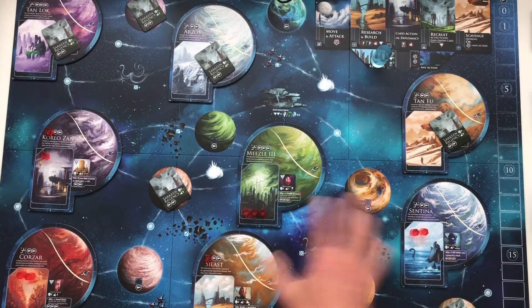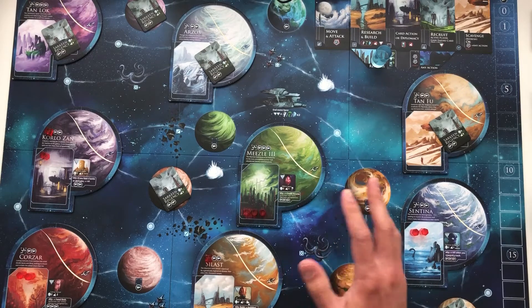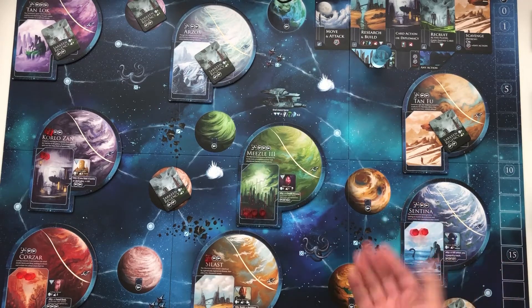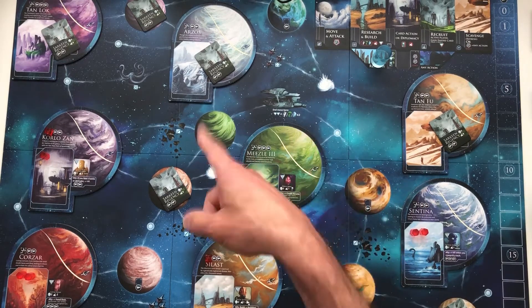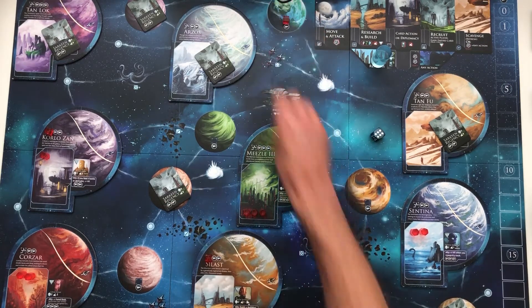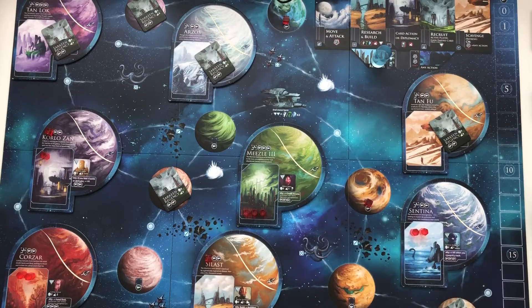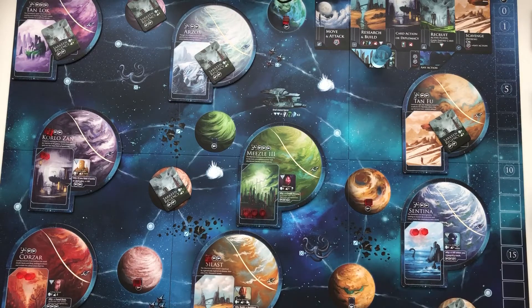Before placing influence and control on these bigger inhabited planets, you also need to put AI control cubes on three Sarkene-free uninhabited planets — the small ones. There are five that are Sarkene-free, so you can just roll a die to figure out where to put them, counting from the top. It doesn't really matter in which order you do this, but this establishes what kind of presence the AI has in this space — the void, as they call it.